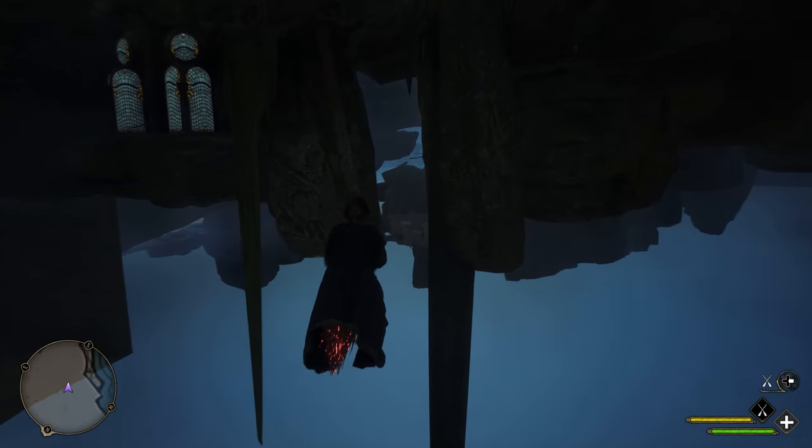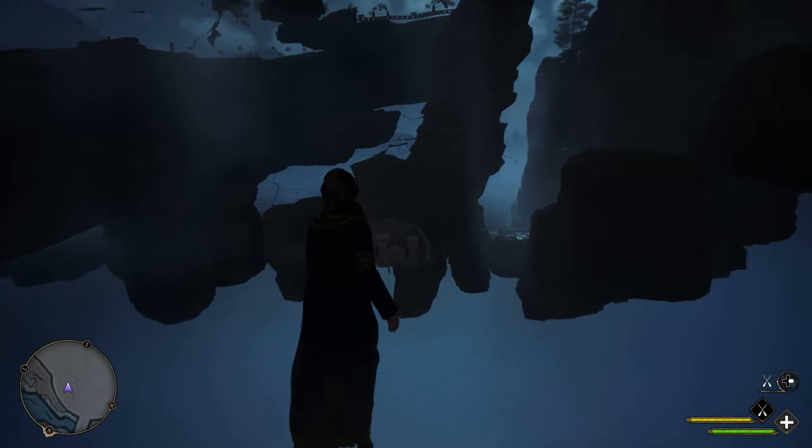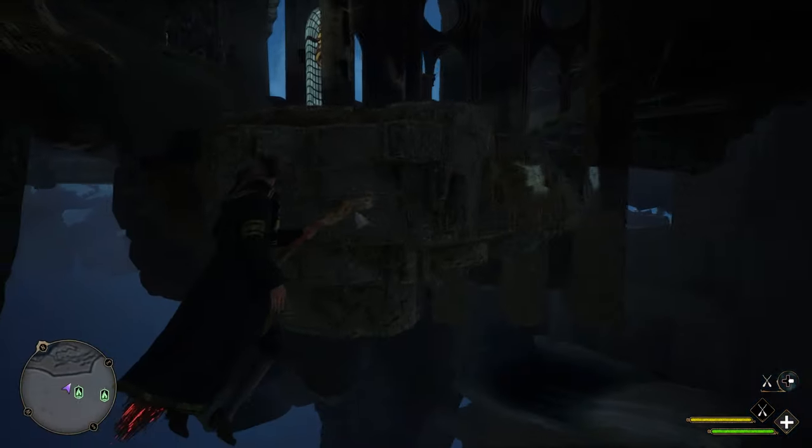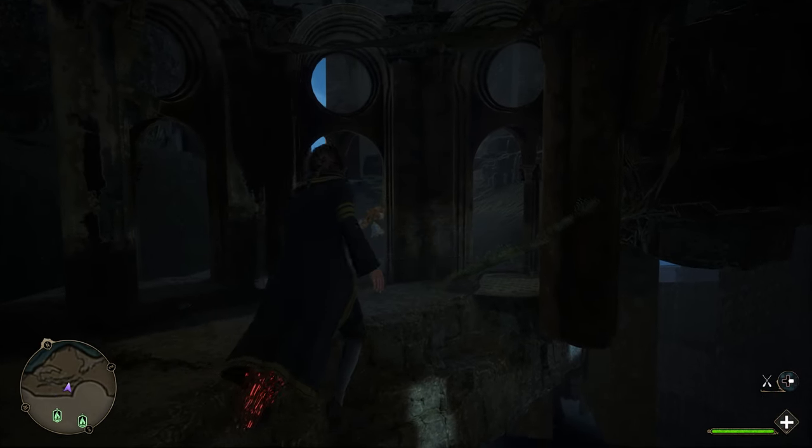What you want to do is you want to fly up to them and you'll see this little rock with a gap. You'll want to fly straight through that but make sure you're a bit low otherwise it might hop you out of the map again. Turn around and you'll see three windows.